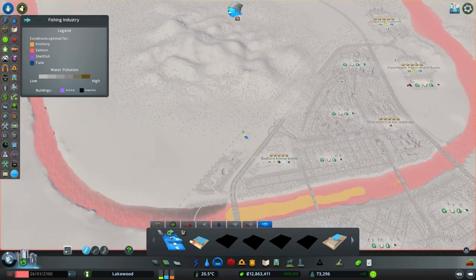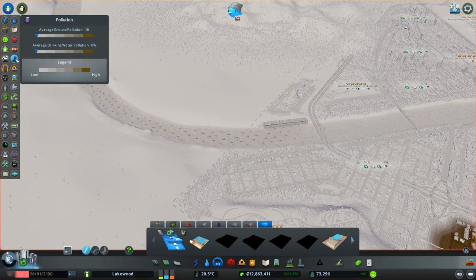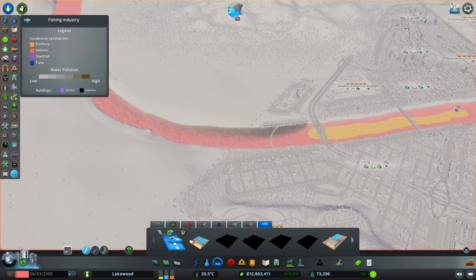The pollution in the fishing industry's info view is much more sensitive than that of the generic pollution info view. If we switch between these two, we can see that the fishing industry's info view shows pollution coming from our eco-water treatment plants, but the generic pollution info view does not. It is important to avoid pollution because it will reduce the catch rate of your fishing vessels, and the fish farms are actually unable to operate in water with any pollution.